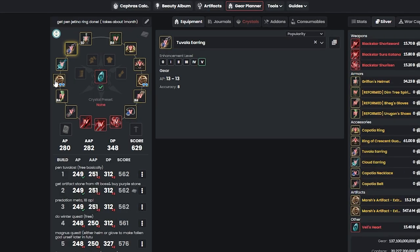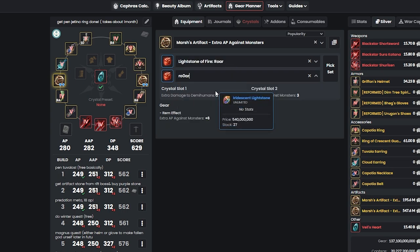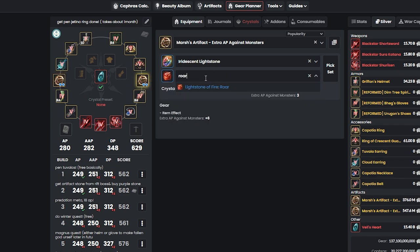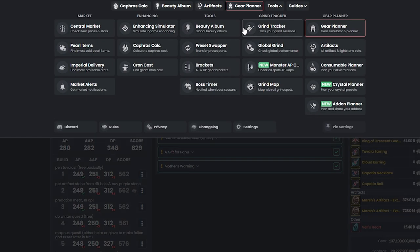The cost is only about 157 billion, minus about 61 billion if you use the Pen Guarantee, which costs about 11 billion instead of 61 — so technically you only need around 110 billion. Also, once you're grinding in Red Orcs, instead of Predation, switch to Roar lightstone — it gives really amazing damage against Demi-Humans, up to plus 30 Demi-Human damage.